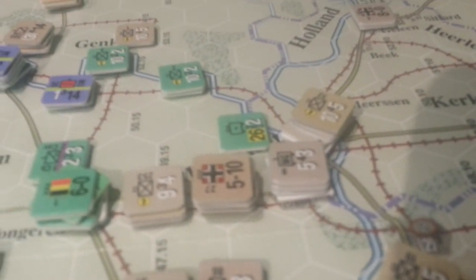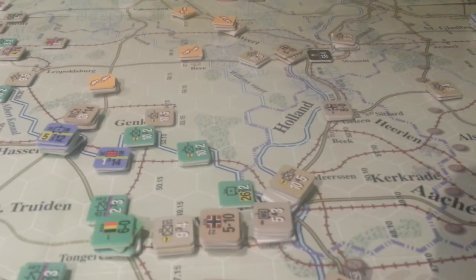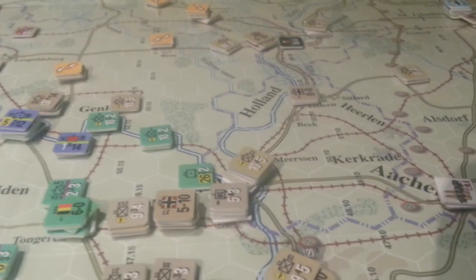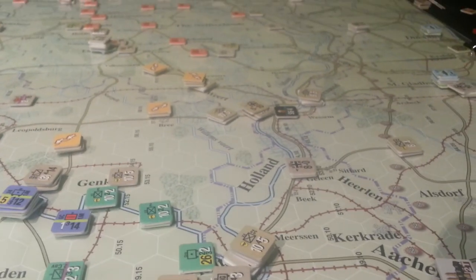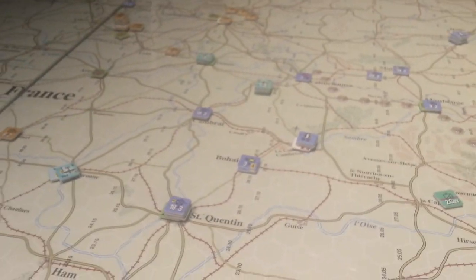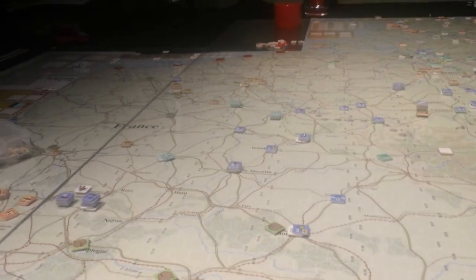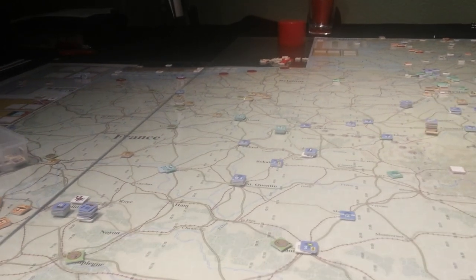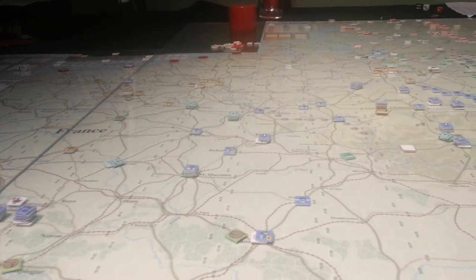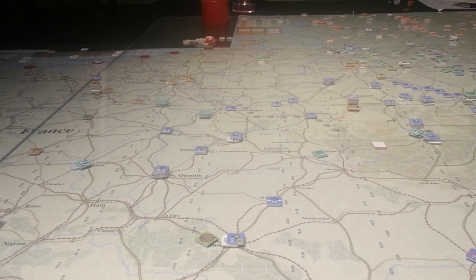Don't forget we've also got this breakthrough here in Liege. It's only one hex wide at the moment but there are lots of following-up forces coming from the Germans to that area. In fact there's an SS Panzer Division just down there. After reading the victory conditions, I'm not sure it's even worthwhile trying to hold those ports or Belgium for that matter — let those fall.